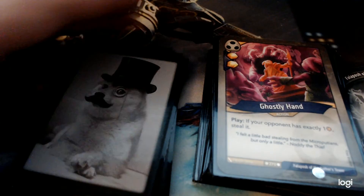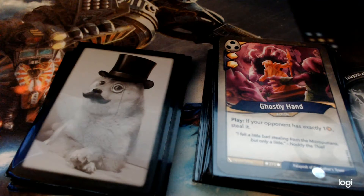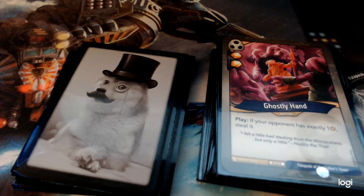Now we're into Shadow territory — truly evil, really annoying. This comboed super well because I could slow them down. Maybe they would have had four Amber after forging, but now they only have one. Then you drop a Ghostly Hand on them and really ruin their day.